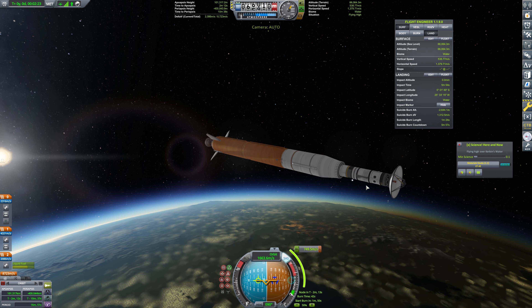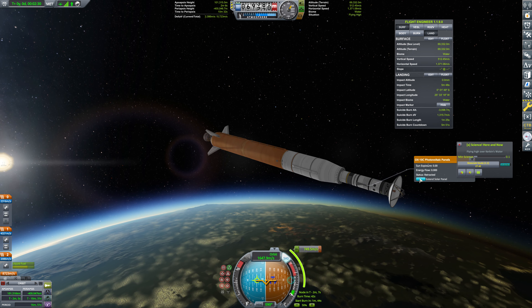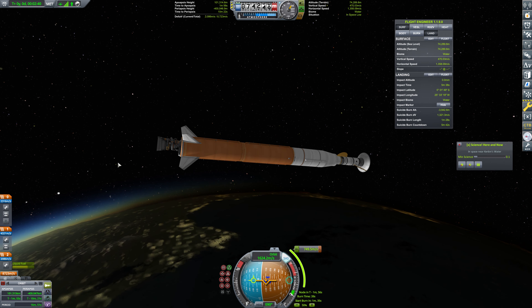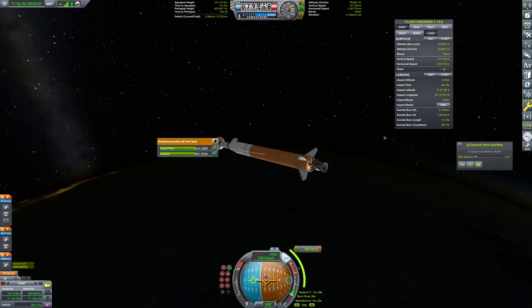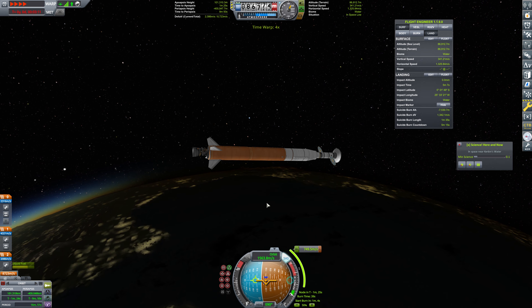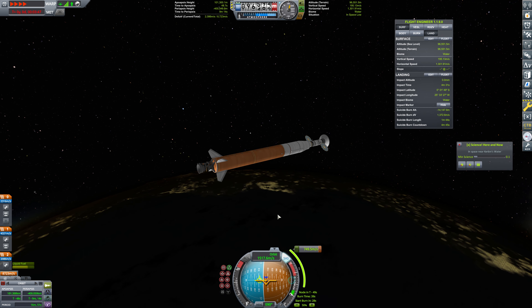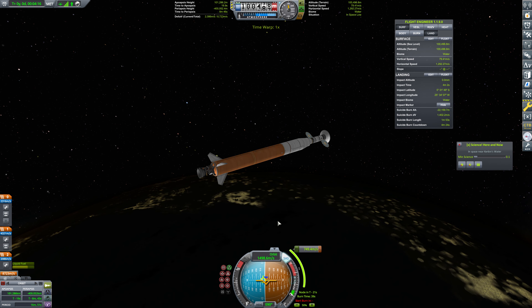Our apoapsis height is already out into space, but we need to hold here at the prograde marker for this stage detachment. And now we can head on over. We picked up a little bit of roll there and we're not quite ready to deploy our fairings yet, so we're just picking up as much horizontal speed as we can. The fairing can be deployed now. 97 kilometers is our current apoapsis height — 100. We'll call that good. We're going to need additional horizontal speed. We'll just circularize somewhere around here. As soon as we hit vacuum, we will extend our solar panels. This serves two purposes: it's a pathfinder mission out to our target location, but it's also a communications satellite — giving us communications infrastructure out in that far reach of space.